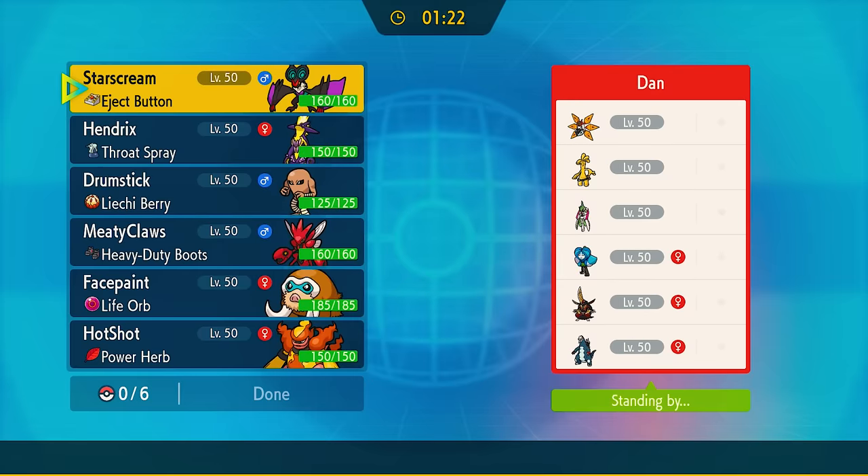Look, it's always really fun when a new move is released, until everybody realizes that it's actually bad. Like, there's actually nobody using Upper Hand right now, but I believe we have cracked the code, and it comes in the form of Hitmonlee.